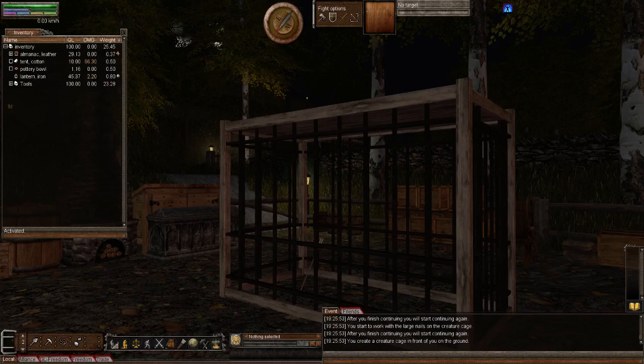If an animal escapes a cage while in a boat in water, the animal will end up in the water and begin taking damage if they're not a swimming animal. If aggroed and not tamed, you will not be able to tame them while swimming. On that subject of taming - for creature cages, you can only put creatures in the cage which you can lead. Any creature like chickens, cows, or pigs you can automatically lead, so there's no problem. But if it's a dog, a crocodile, or any other aggressive creature, you first have to tame them before you can lead them.